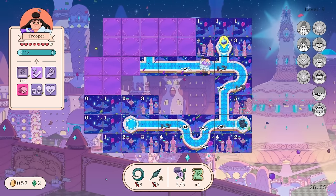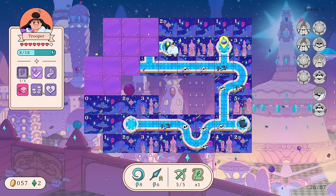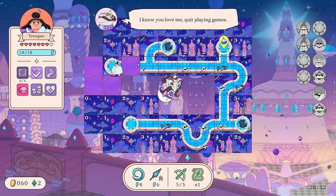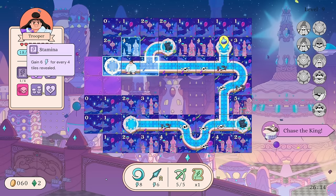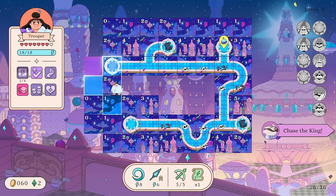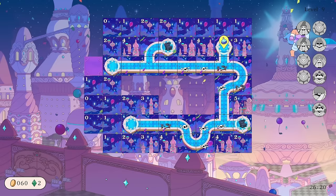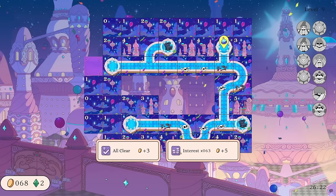We want to get our energy back up and make sure there's no treasure around. It would be nice to leave Stamina on a good number here too. I guess we'll leave it at three and go. I don't think it's possible anything could have been there.